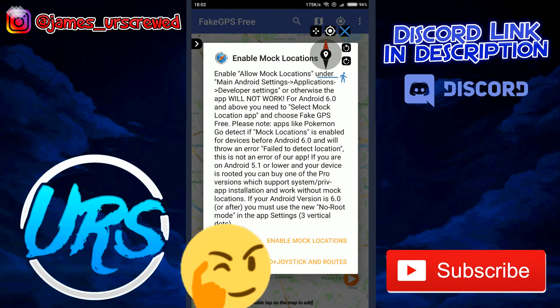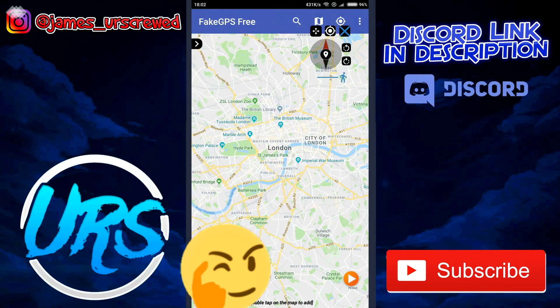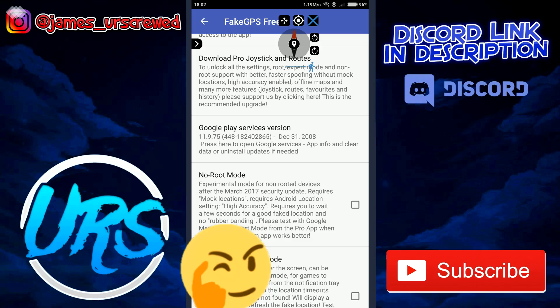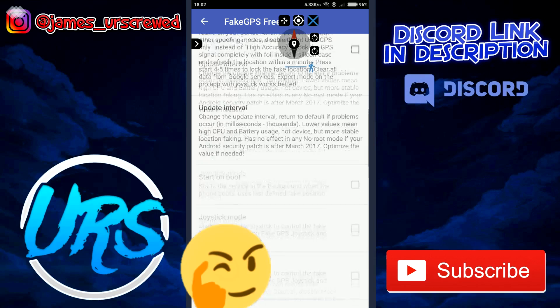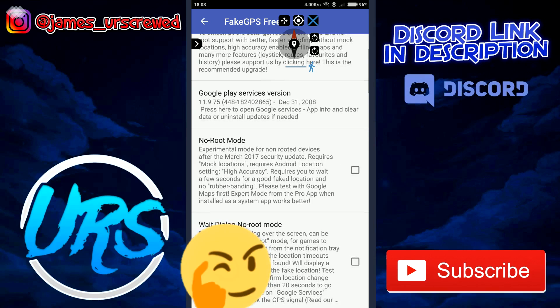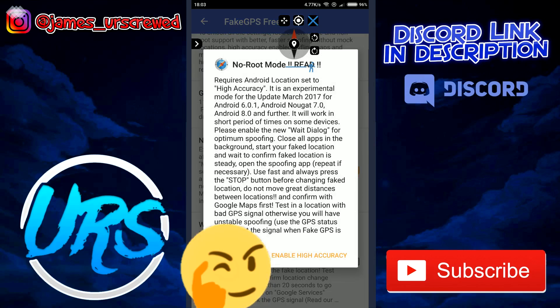So we'll go to FakeGPS free. Accept and whatever. The first thing it's telling me to do is enable mock locations — I already have that done. It says Google Play Services version right here, which is really good when trying to downgrade, because if Google Play Services updates on you, you already know instantly. Once you get all the settings correct and enable mock locations, it just automatically sets all the settings for your phone, which is really good. Make sure you tick this Android option before spoofing in Pokemon Go.